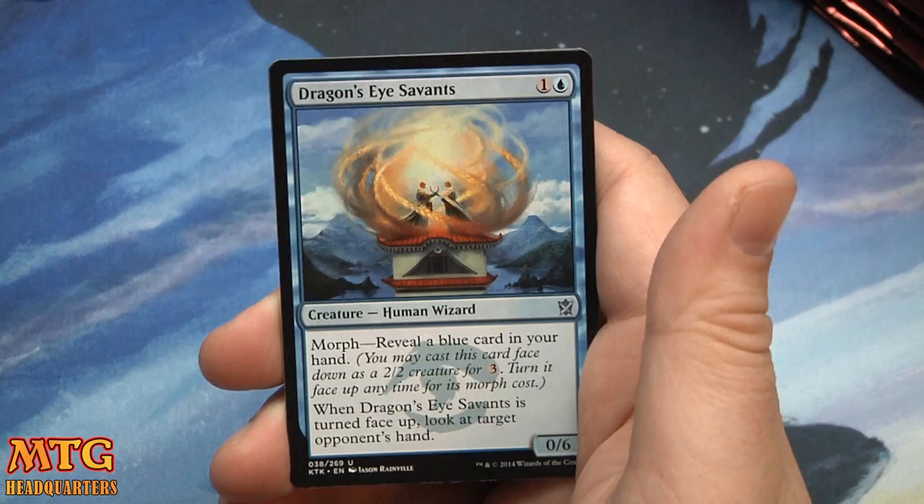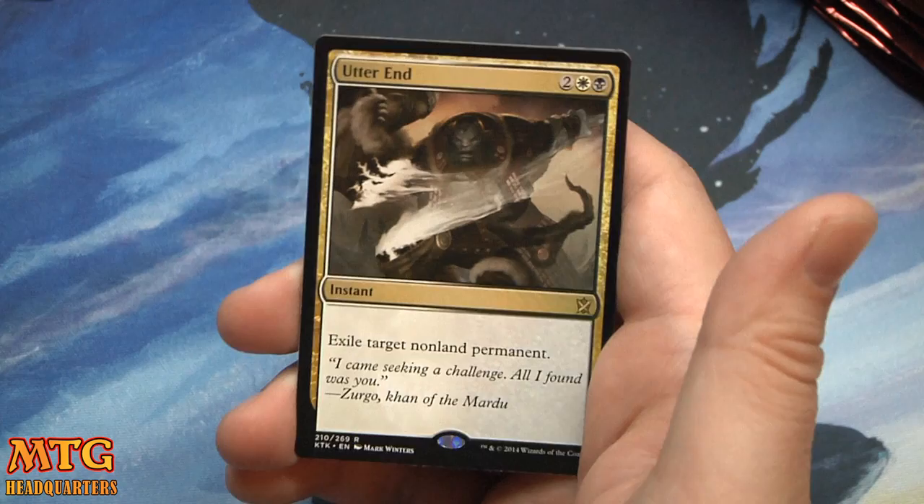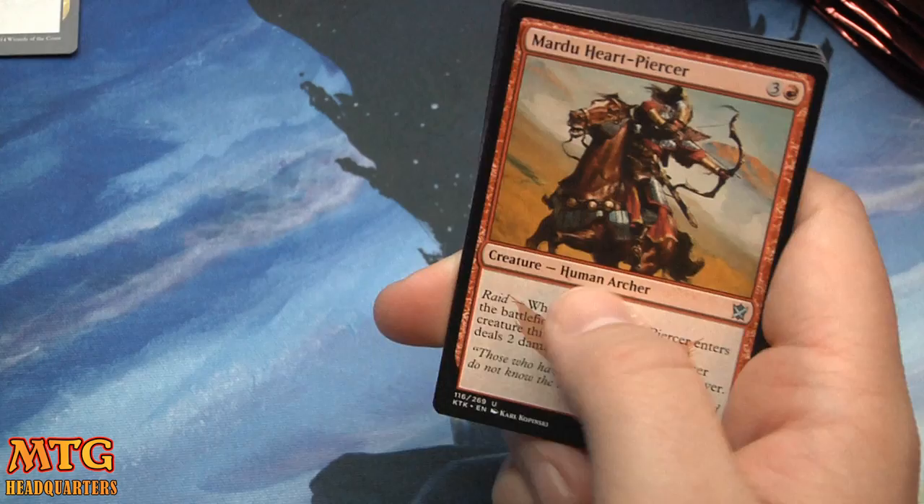Abzan Battle Priest, Roar of the Challenge, Dragon's Eye Savants, and Utter End — premium removal, first pickable, will see standard play. Excellent card. Four mana, instant speed, exile target non-land permanent. I think that's the first time I've seen that card. Hopefully not the last — I plan on playing it. I will build a new standard deck.